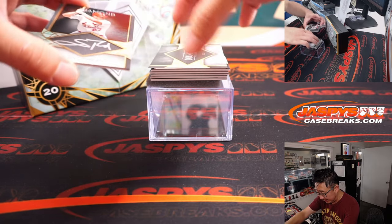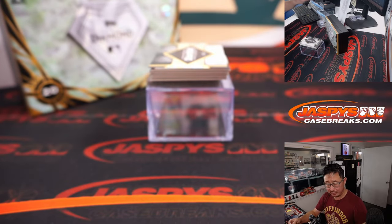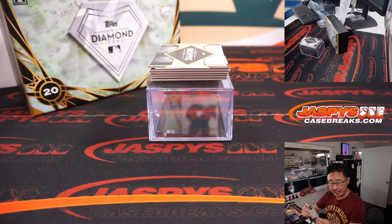Next up is Scott Rolen, 9 out of 10 for the Cardinals — Silver Ink autograph. Cardinals picked up straight up by Matthew.